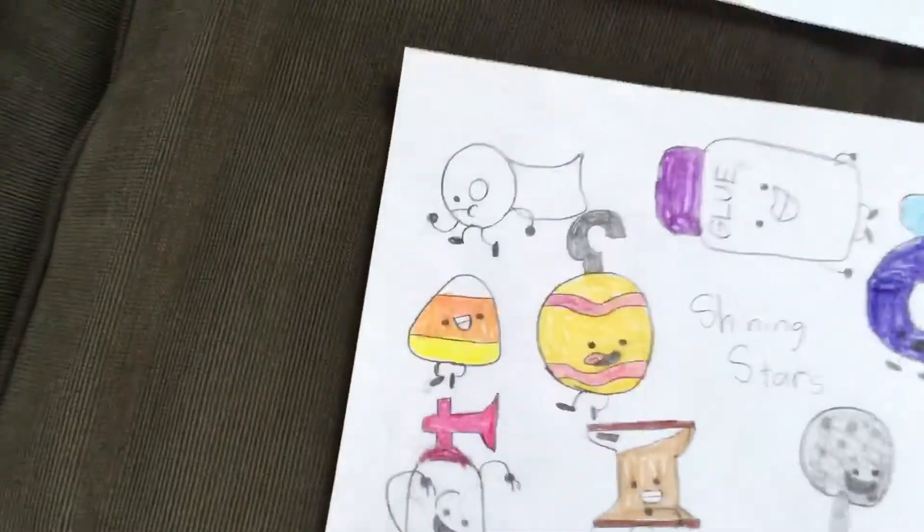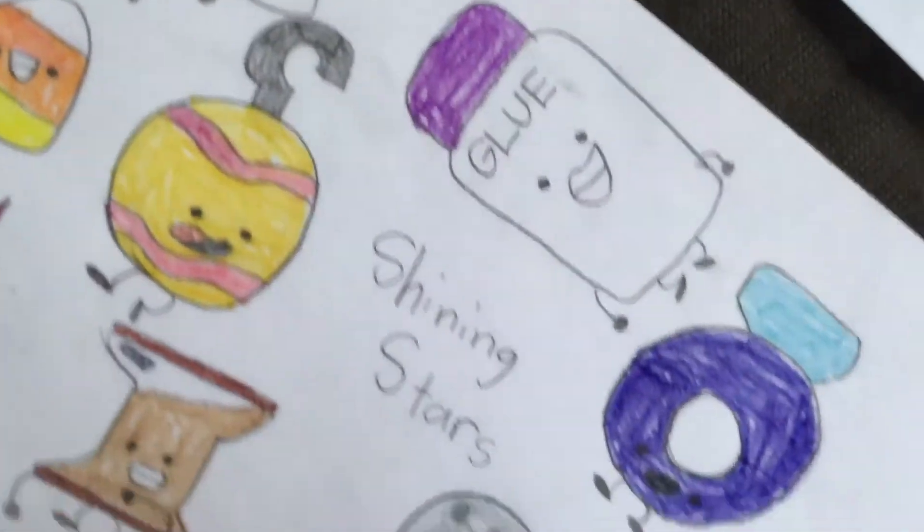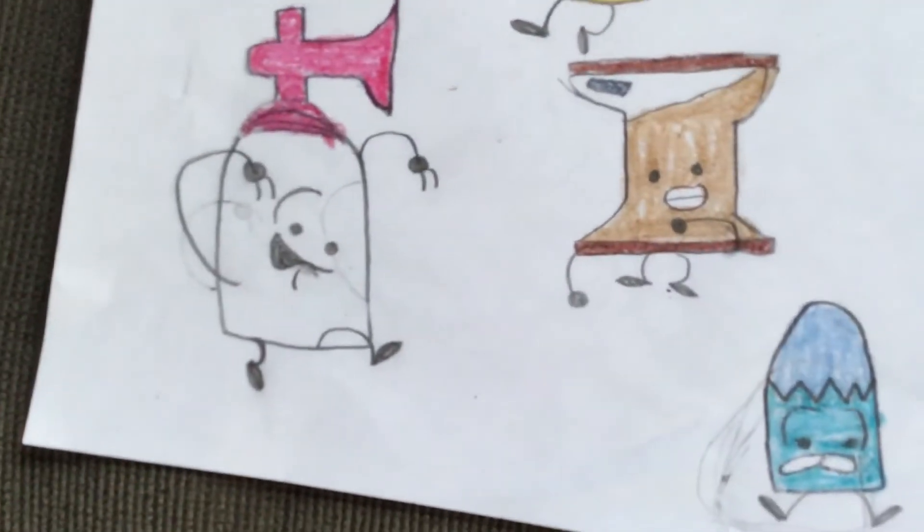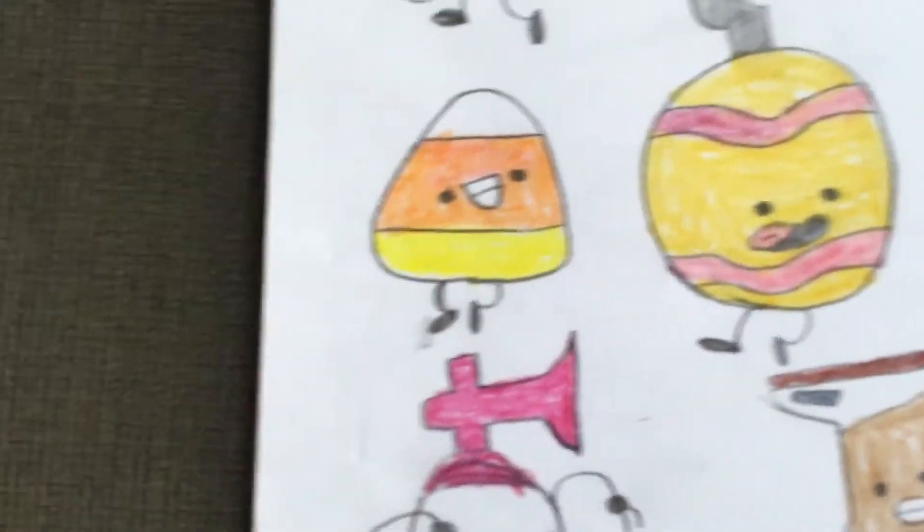And then the last team over here, we have Shining Stars. So we have Tape, Glue, Ring, Spatula and Mouse, Tiny Cran, Hourglass, Hornament, Candy Corn, and Air Horn.